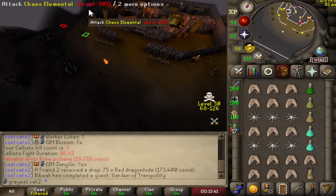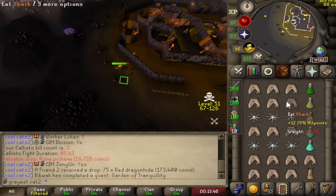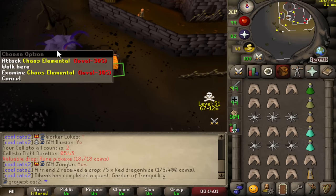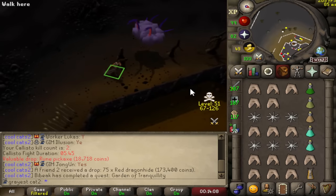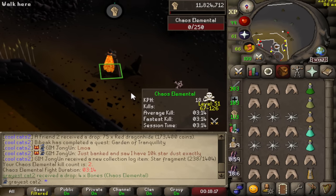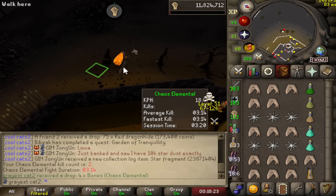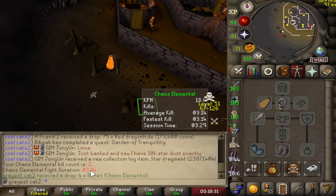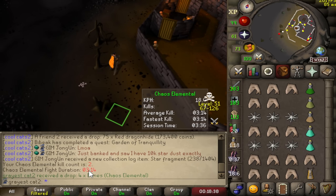The final boss I'll be testing is the Chaos Elemental. Unfortunately, the Chaos Elemental is not a 5x5 monster — it is a 3x3 — so I will not be getting the full effect of the Colossal Blade. That's okay, as I'm going to be flinching the Chaos Elemental like a lot of people do. The hits should be semi-accurate; it just won't be getting the full max hit bonus. The first kill was extremely slow, and I only got 4 bones as a drop — a very unusual drop. I think we can get much better.